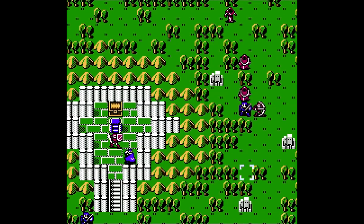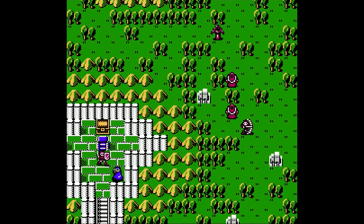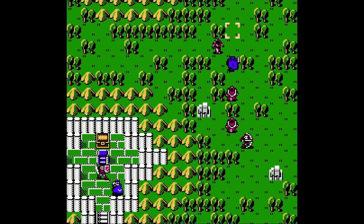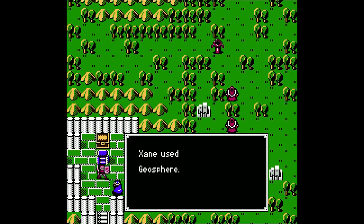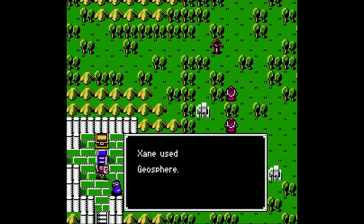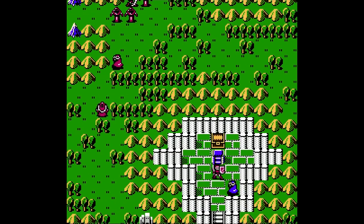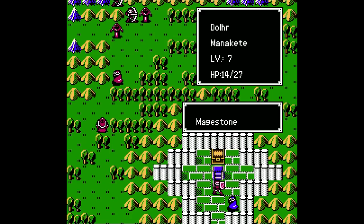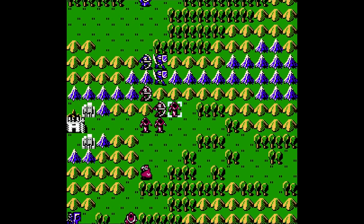So last time we took out the two curates with the fortify staves. Fortunately, none of the bishops have any of them. So now let's actually put our geosphere to use — with so many enemies on the battlefield right now, we should be able to clear out a lot of them in this round. We got 13 damage on all enemies. That should be more than enough for my needs.